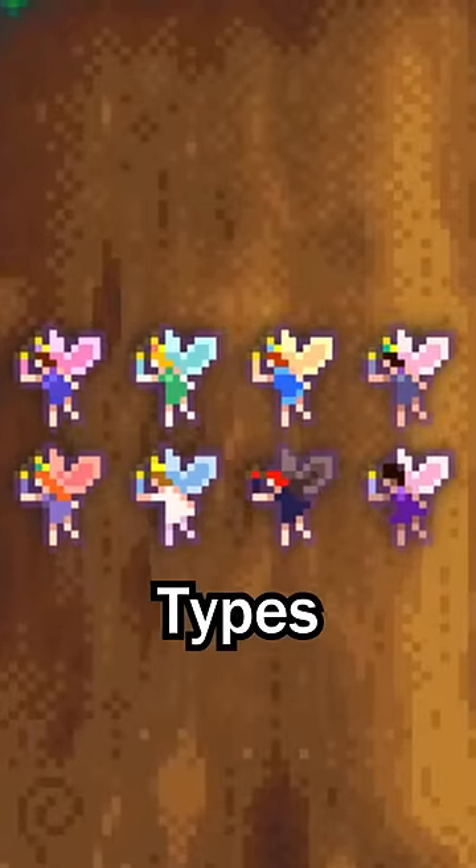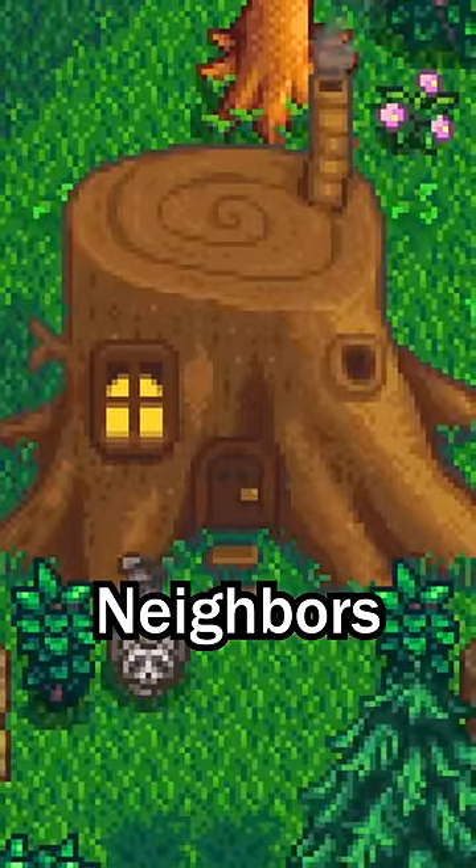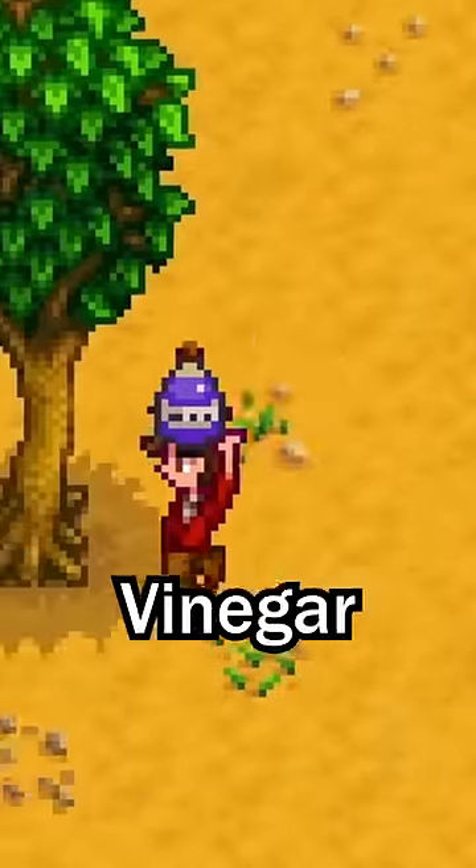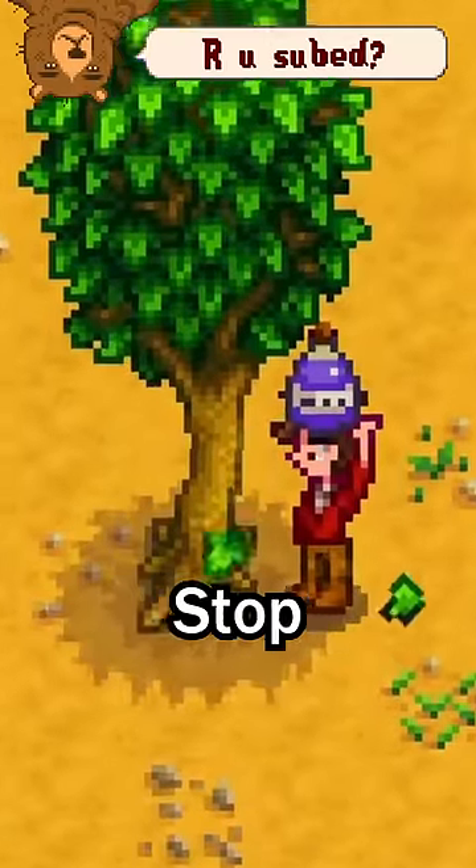There are also four new fairy types, a special cutscene once you complete the neighbor's quest, the neighbors also now sell mystery boxes, and finally, you can now pour vinegar into the trees to make them stop growing moss.